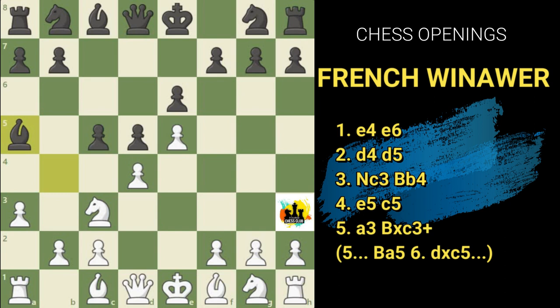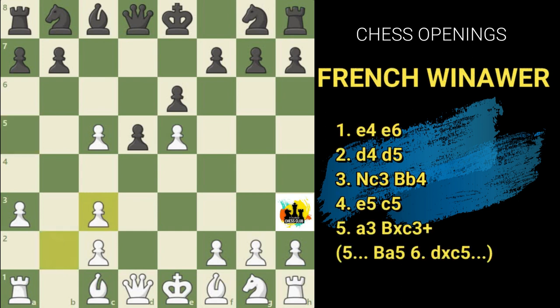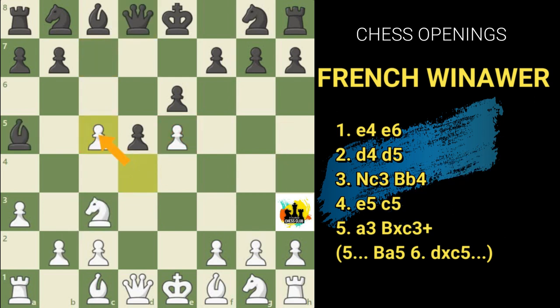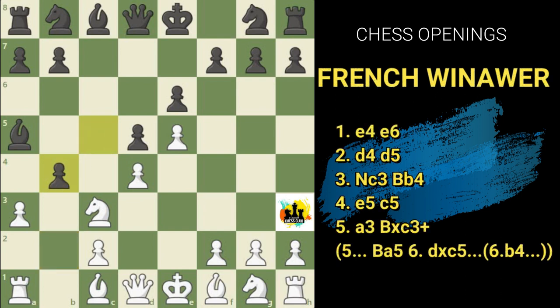Let's see what happens if black plays bishop a5. White has two variations — one is d×c5, which is a bad move. If white plays d×c5, black takes bishop×c3, giving check. It's a forced move: white must take b×c3. Black then places the queen to c7, giving damage to white's weaker pawns on c5 and e5. So d×c5 is not ideal. Instead white can play b4, attacking the bishop again. It's a forced move — black must take c×b4. Now a good move for white is placing the knight on b5, attacking and threatening to capture the weakest square for black, which is d6.